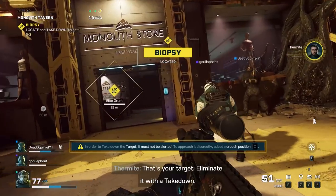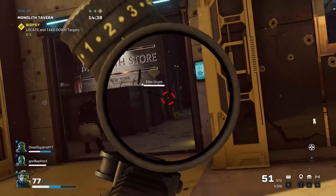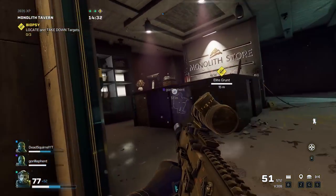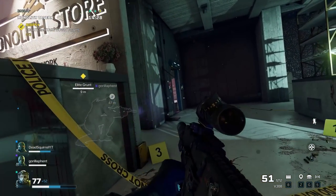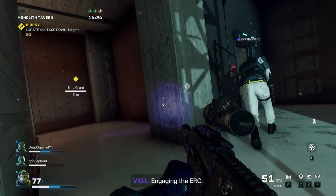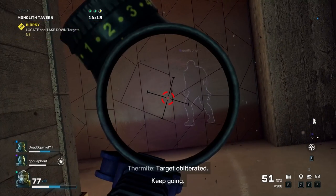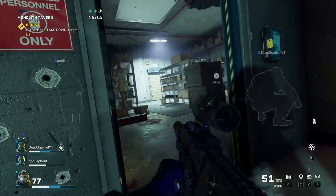That's your target — not alerted. You found him, Real. Push toward him, go invisible. Oh, you're about to find out the hard way. I see him — go invisible, go hit V on him. He's not allowed to be alerted — don't mess this up. No pressure. Get him, Real. Nice — you see the gun did it. Oh, it's three — that's three.